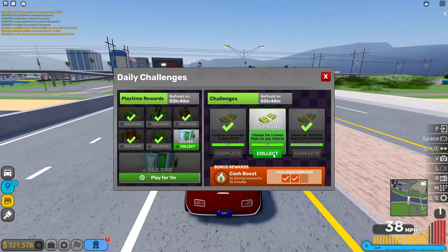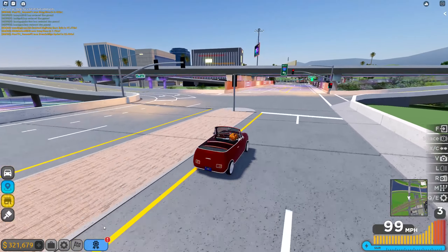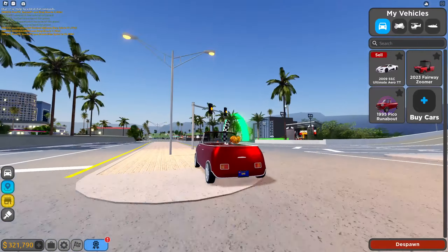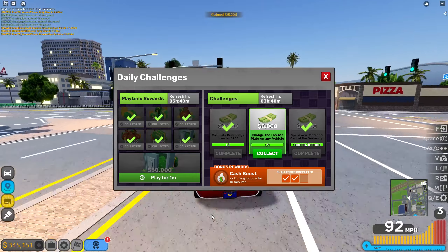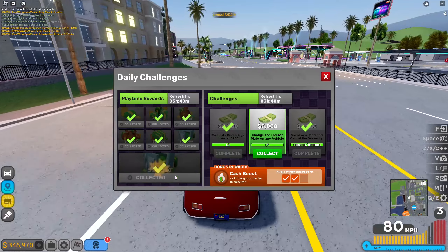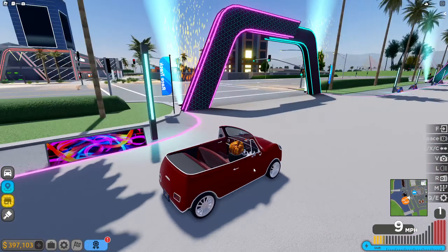After finishing a task, I claimed a reward that gave me 10 minutes of 2x driving money. I wanted to claim it at the right time, so I had to time it carefully while driving. Once I claimed all the rewards for today, they had also kind of messed up and made the reward icon white — not sure it was meant to be white.